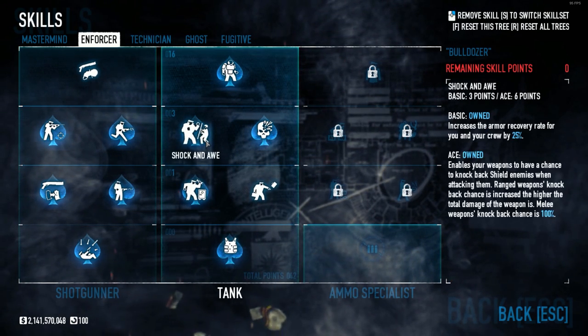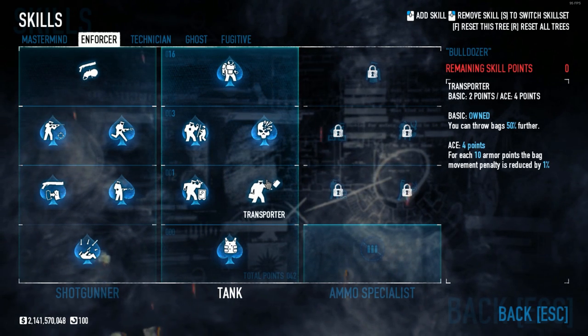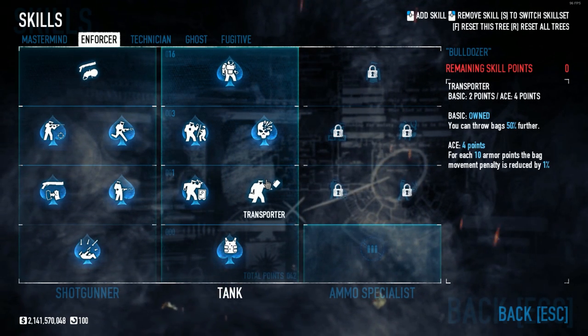Also in Enforcer: Resilience, Die Hard, Shock and Awe, Bullseye, Iron Man Aced, and Transporter Basic. This will help make us as tanky as physically possible.